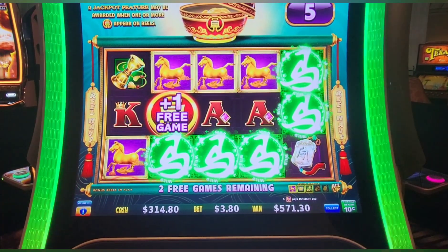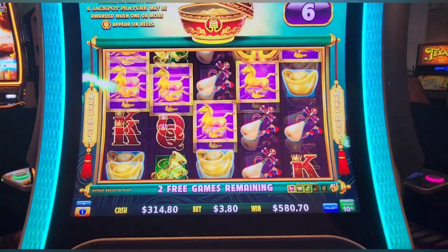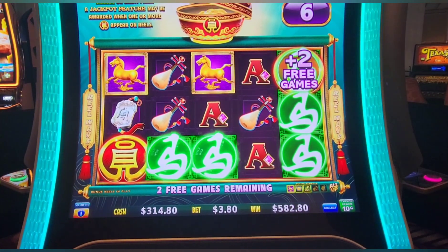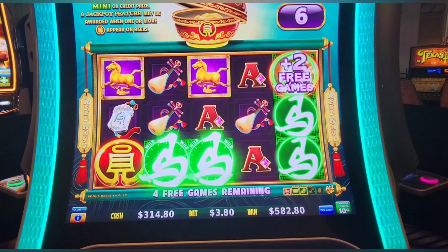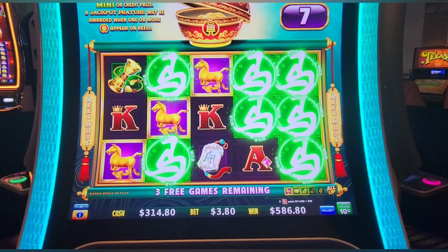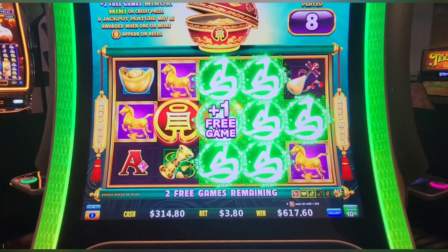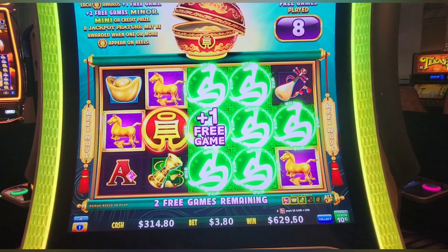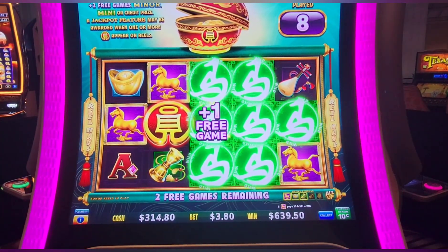Free game — there we go, $24 hit. Three games left, more games — two games. Nothing really on the hit. 27 bucks and a bonus game. I don't know that I've ever hit a mini or a minor with the red coin — it's either been free games or a baby credit prize.